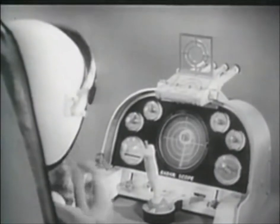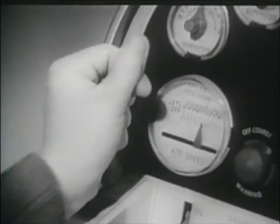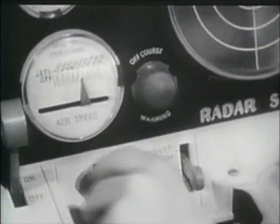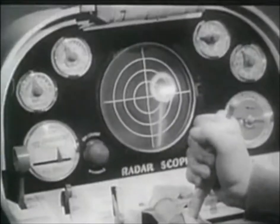Flight Leader to Ideal Fighter Jet, clear for takeoff. Roger! This is Fighter Jet, making left bank to join formation. Flight Leader to Ideal Fighter Jet, turn indicator on. Red warning light will tell you when you're off course. You're flying by radar. Hold her steady.